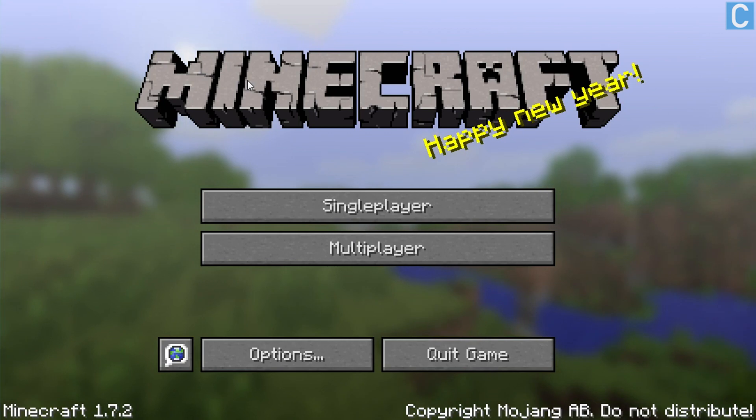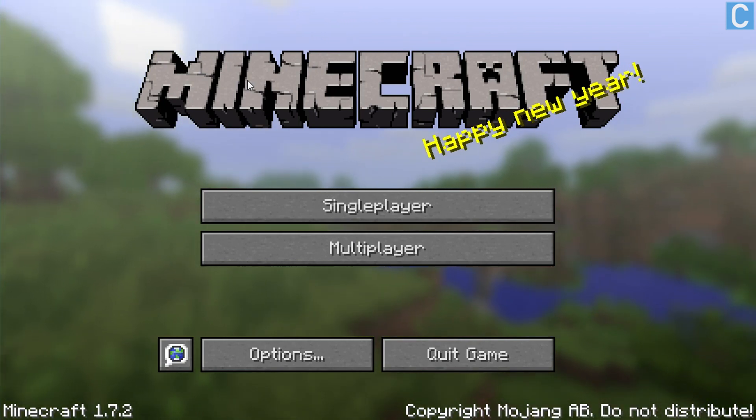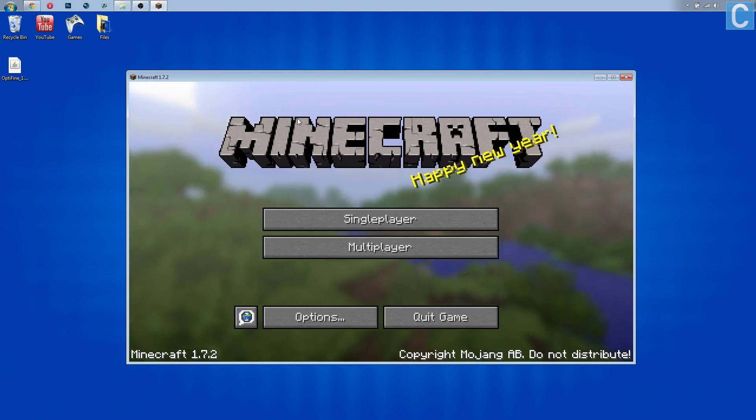You have now set up Optifine to be awesome and make Minecraft run extremely fast in Minecraft 1.7.2 and 1.7.4. However, there is one more thing we can do.